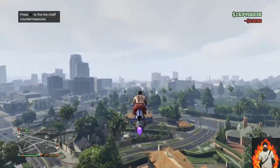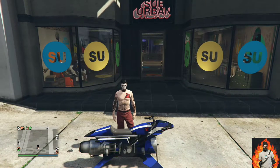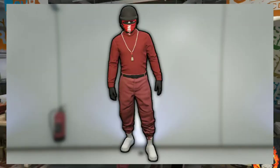For the first outfit tutorial, you'll be needing red joggers. I'll put a link down below in the description or an icon on the top right on how to get it. I will be showing you how to make this cool red tryhard outfit.